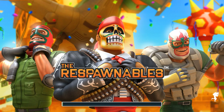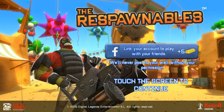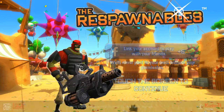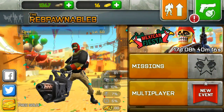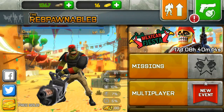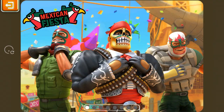Digital Legends has just released a new update for Respawnables called the Mexican Fiesta. Let's go inside this update and see what new items and prizes it gives. There's a colorful look on the loading screen and a cool new background that came with this update — look at all the confetti falling down. It gives the game a cheerful look.